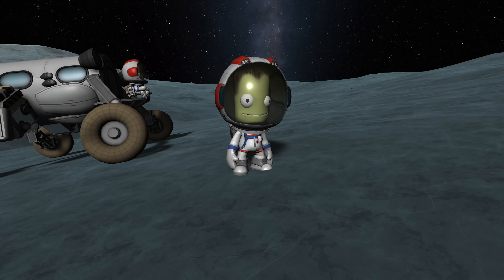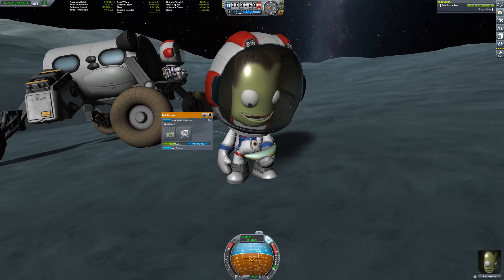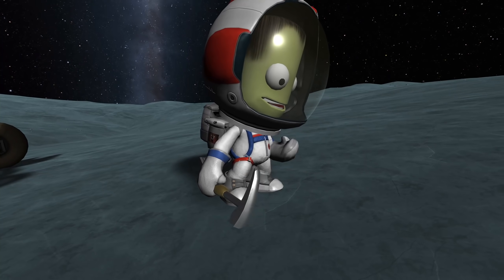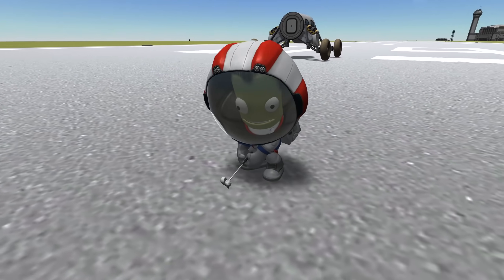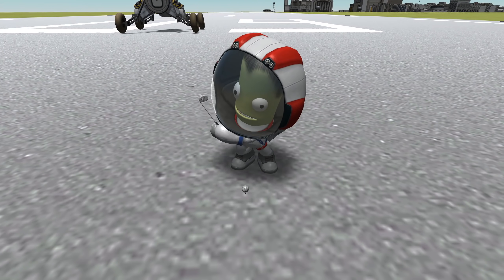I not only mentioned the repair kit, but also the experiment kit. With this, a scientist can perform new EVA experiments, and they include fun little animations depending on the planetary body they are performed on. Here on Val, Bob smashes a banana. On Kerbin, he hits a golf ball. I'm not going to show you the others — you can find out what they are yourself.